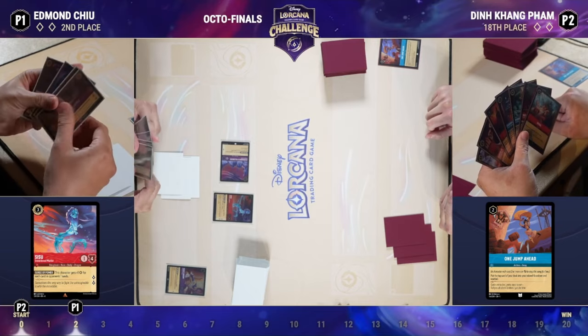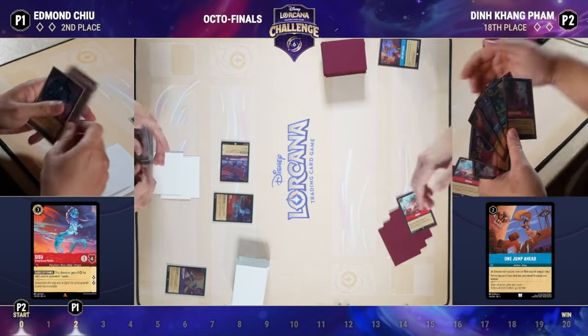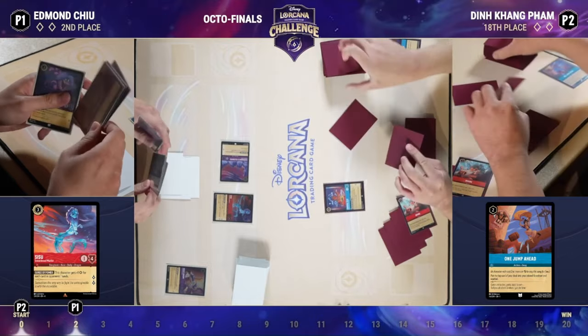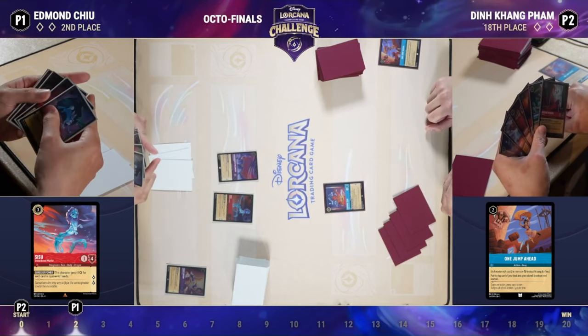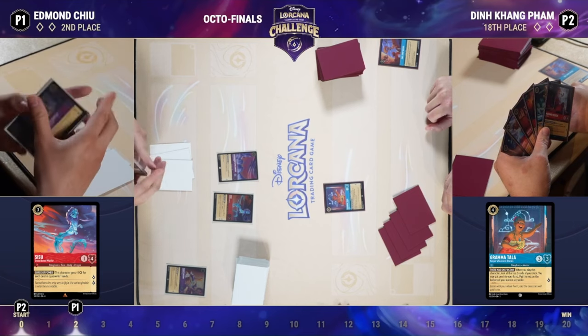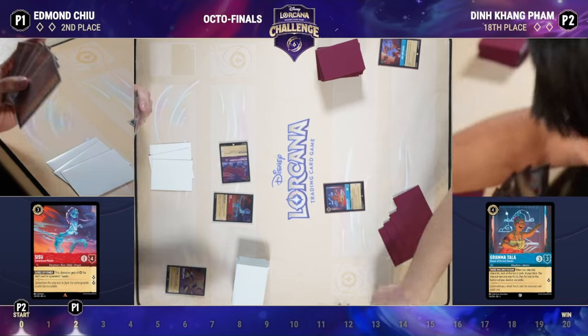A lot of Ruby/Sapphire's most impactful cards exist at four ink — Gramatala, Here in Flaversham, How Far I'll Go, and such. We're now on turn four and there's that Gramatala — two cards are looked at, one goes to hand and one to the bottom. Not to be confused with How Far I'll Go, which puts one card exerted into the inkwell and one into the hand.